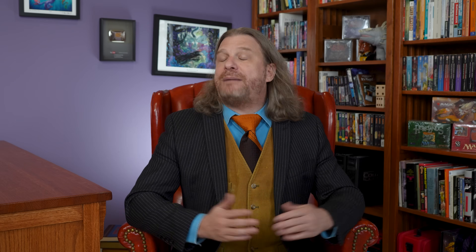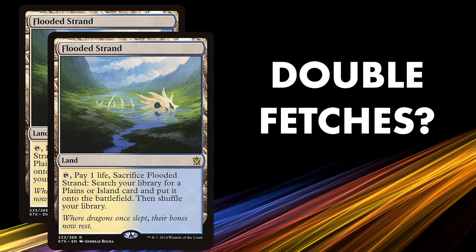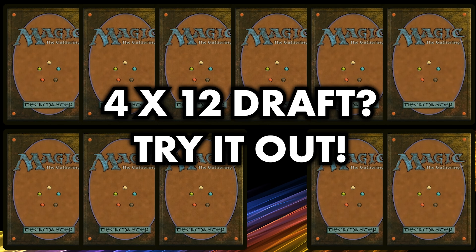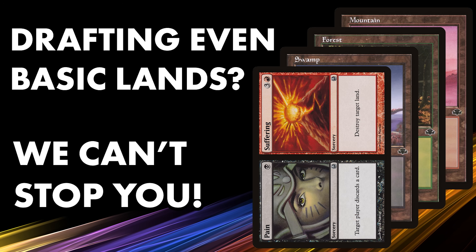Since cube is an unsanctioned casual format, there are no hard and fast rules on how to build or draft a cube — only general guidelines most cubers follow. The actual rules are entirely up to you and your playgroup. Want to double up on fetch lands? Go for it. Want to draft 4 packs of 12 cards instead of 3 packs of 15? Sure. Do you want to make your opponents draft even their basic lands? Have at it, you monster.